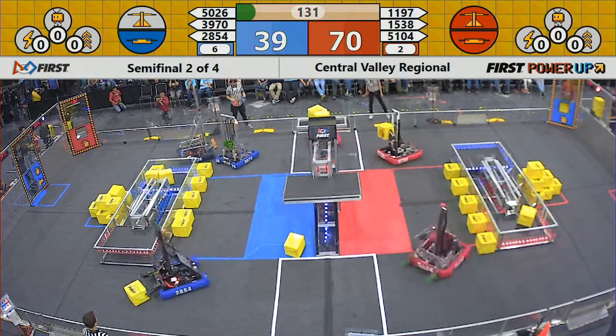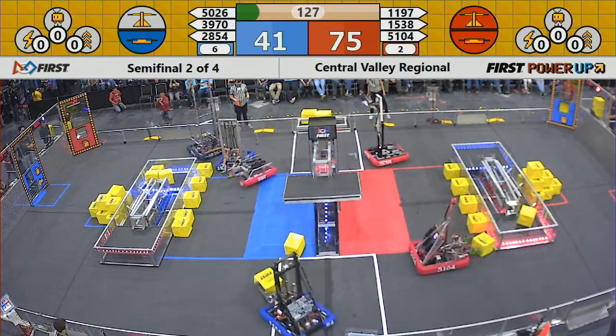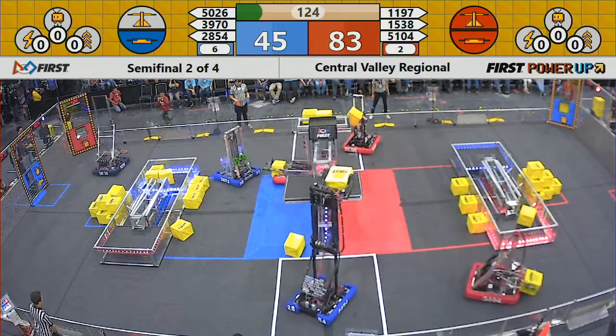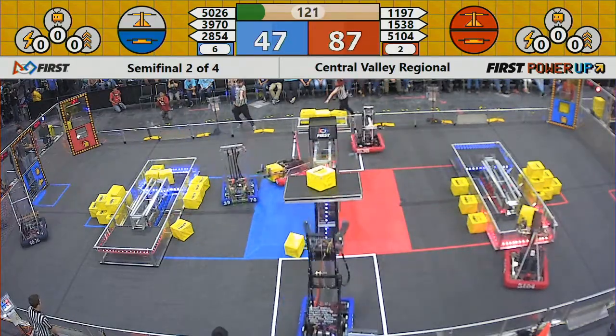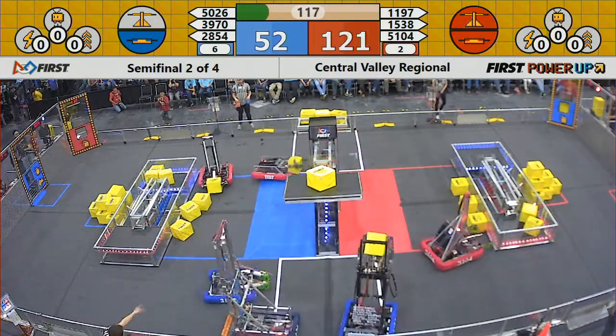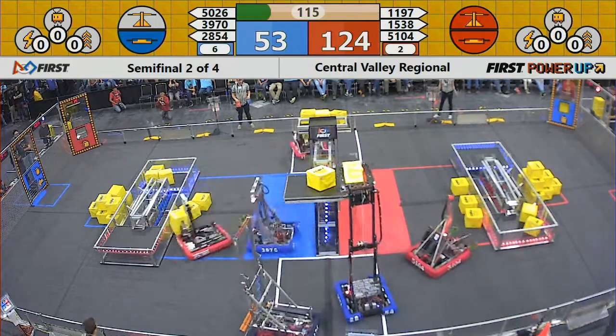All right, 1197 quick on the mark there. Torbots helping load up the Red Alliance. 2854, the Prototypes, trying to place their first cube — and they do, on the scale. Red Alliance has control of both the scale and their own switch. Blue has control of their switch.